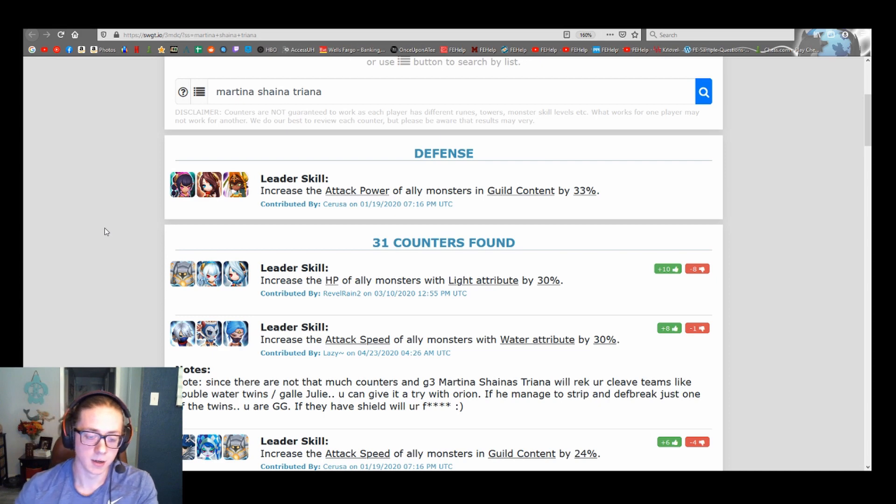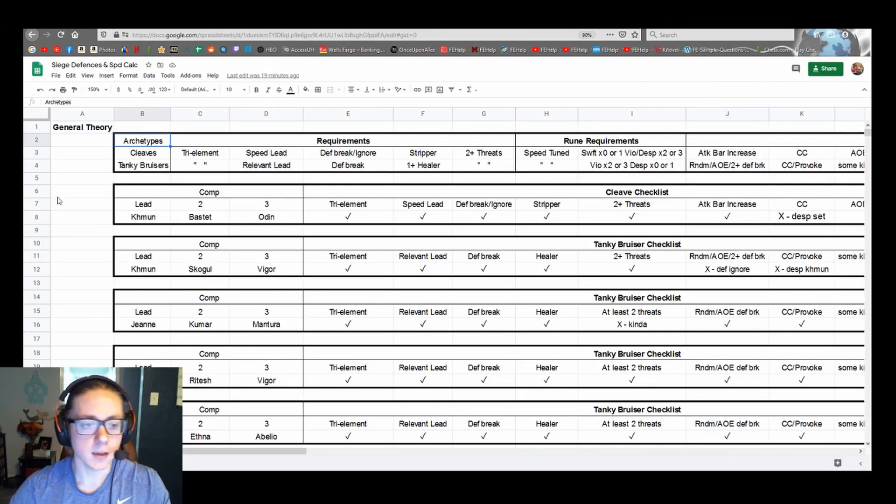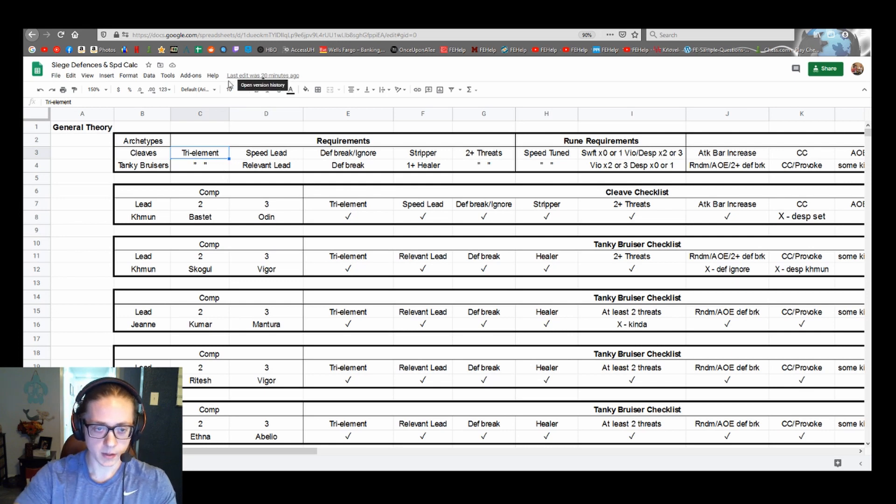I recommend Triana over Hua Dam — the sustain Triana provides is really nice, and Hua Dam makes it easier to Julie or Lucian than Triana does. Now here's an Excel sheet I made to help with theory-crafting defenses — essentially a checklist of monster kits to get a bunch of good things out of three monsters. Think of it like a resume with requirements and preferences. There are two main archetypes: cleaves and tanky bruisers. Both want three different elements — fire, water, wind. If you have LDs you can use them, but three different elements is the main thing.